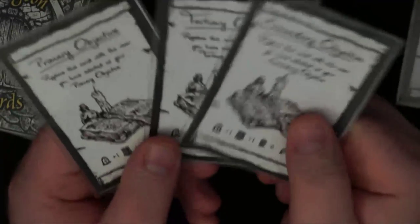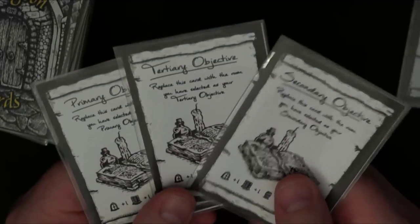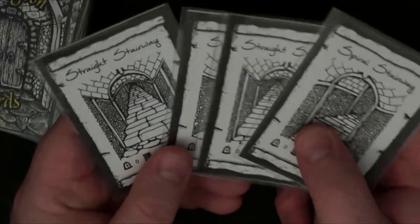The primary, secondary, and tertiary objectives — you will decide for yourself what these will be for your game. In this example I'm just going to use the primary objective. These are the four different stairwell cards.